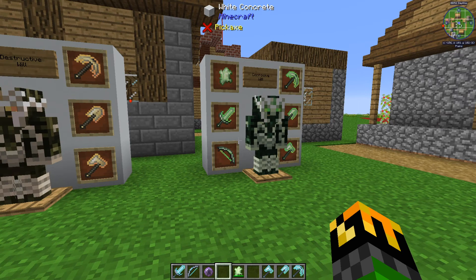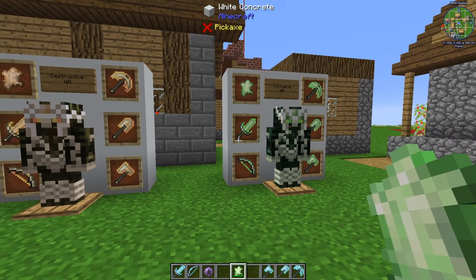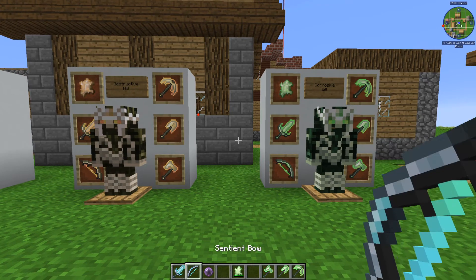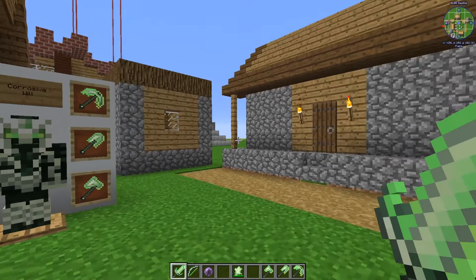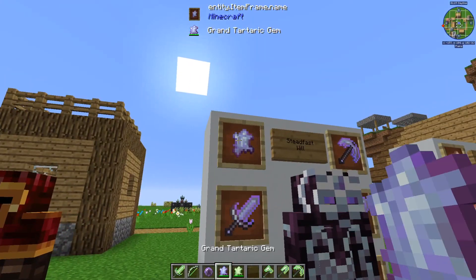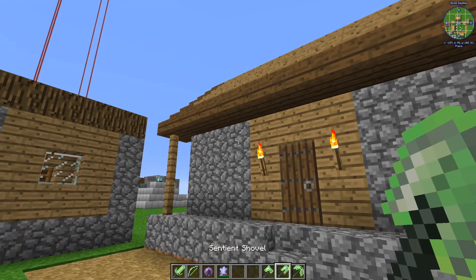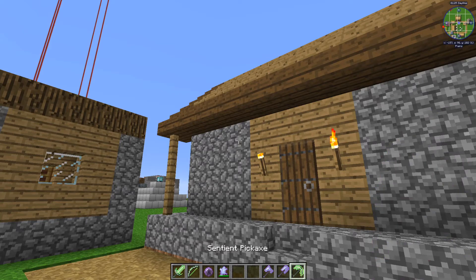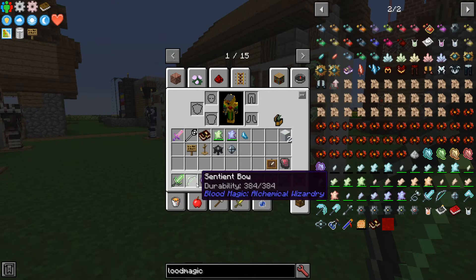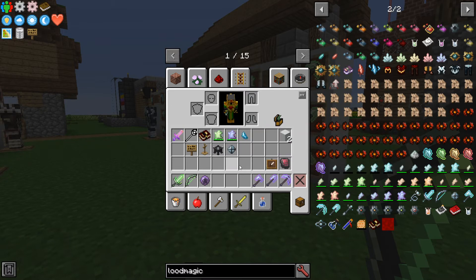To change the will type of your desired tools, make sure you have a tartar gem of that type in your inventory — in this instance, I chose corrosive. Then simply while holding the tools, just right click and they will change colors to match the tartar gem. Now if you want your weapons to be one type and your tools to be another, you can put a different gem, such as steadfast, in your inventory. If you right click with the tools, they will change. When they take will to repair, they will draw from their specific gem, and the same goes for the stat values.